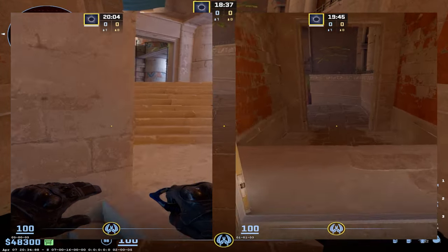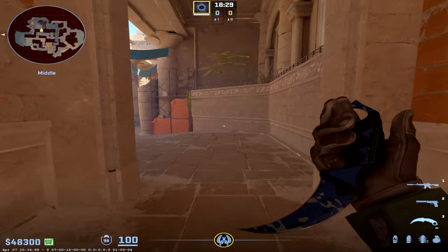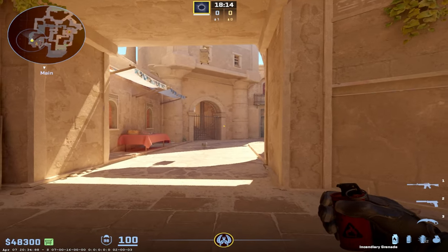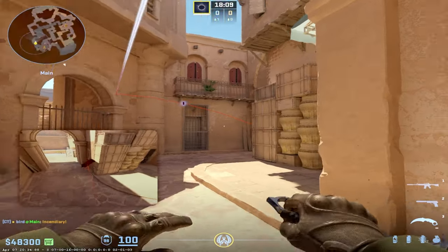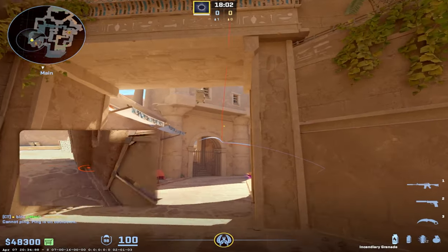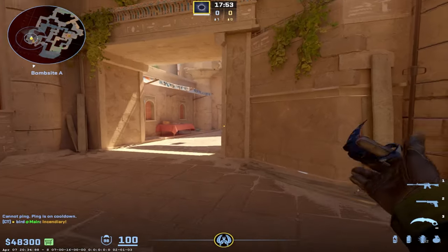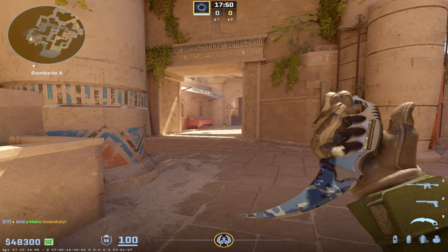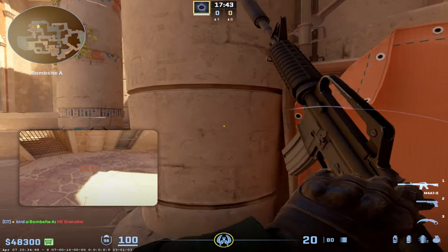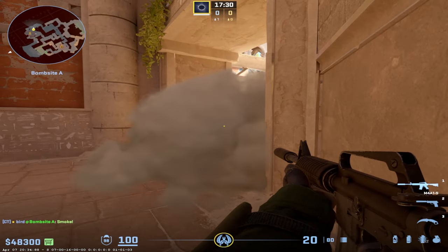If you want to play closer to A main at the start of the round, it's always faster with this spawn to go through camera versus around the beach — you'll see the guy going through camera arrives much faster. If you don't want to throw nades through the windows up here, path through camera. Playing close A main, it's really important to get your timings right — you can bounce nades off this wall into the doorway. That means the other team has to smoke the molly if they want to rush, and that one to two seconds saved is huge.